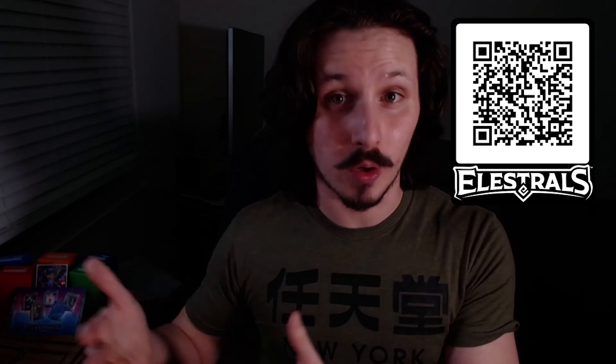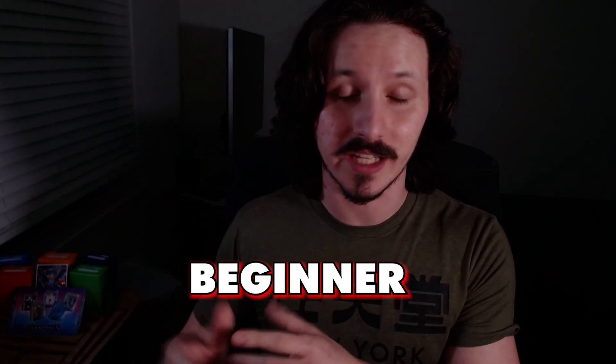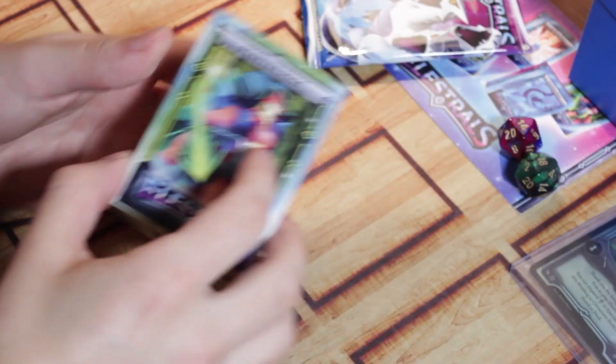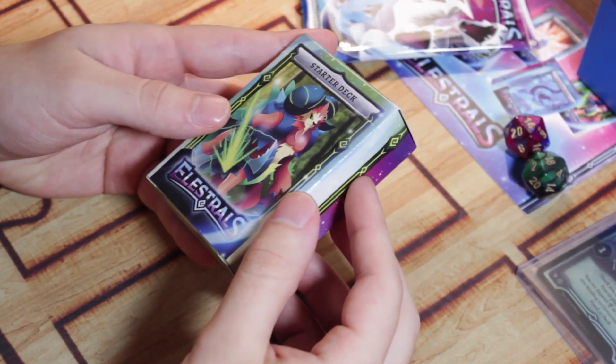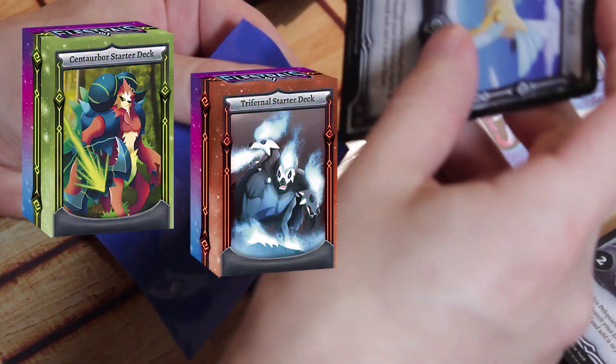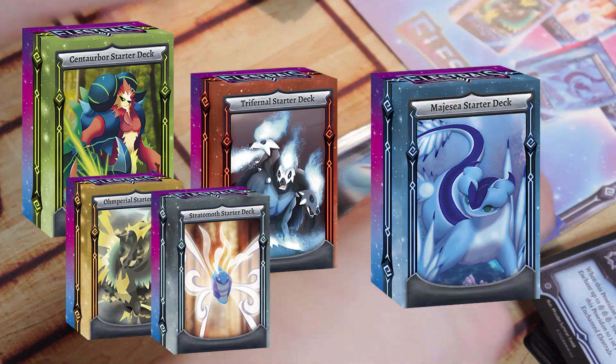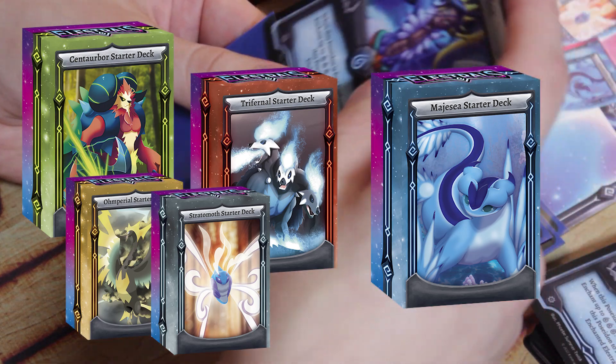Whether you're thinking of supporting, have already supported the project, or already have your beautiful Elestrals cards, here are the decks and strategies that you need to know. If you're a complete beginner, not just to Elestrals but to card games, don't worry — Elestrals has you covered with a ton of great resources to get you up and running. Elestrals has your back with the starter decks. Each starter deck offers a unique play style that's great for exploring the different spirit types. I recommend the Earth and Fire Spirit decks for anyone looking to pick up Elestrals for the first time, but don't be afraid to try the water deck. These are the most straightforward, offer a ton of room to grow, and you can even combine them.